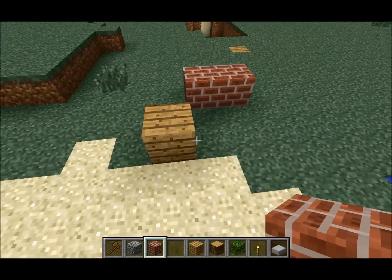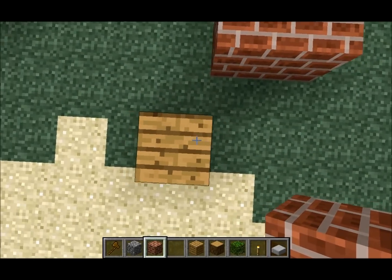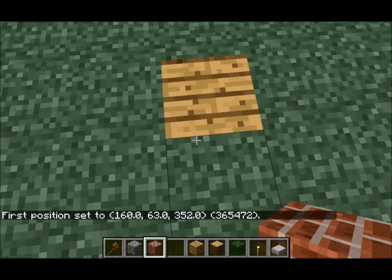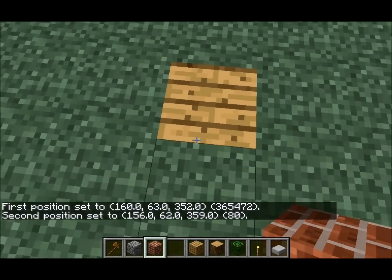What you want to do is put your first block, which is this, because that's the top corner of one side. You want to look at it and type in slash slash pos1. That's the first position. Then you want to go over to your second position and do slash slash pos2, and aim at the second block.